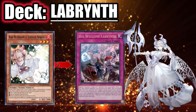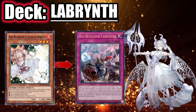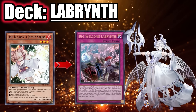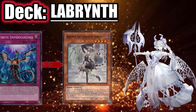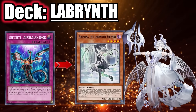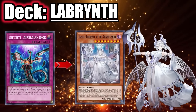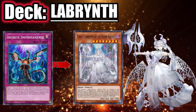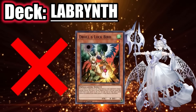Against Labyrinth, always save your Ash Blossom for Big Welcome Labyrinth. However, if it is your turn and they have both Welcome and Big Welcome set, use Ash on whatever they activate first — if they summon Lady Labrynth first with Welcome, it'll make it so you can't respond to Big Welcome with your Ash Blossom. For Imperm and Valor, use it on Ariana when they normal summon, in hope of not letting them activate Big Welcome on turn one. Same for Gamma — use it on Ariana since they can chain-block the Lovely.